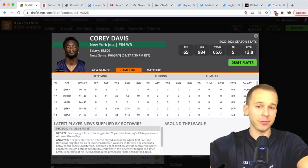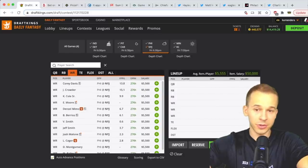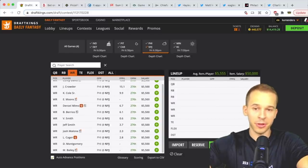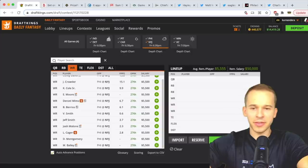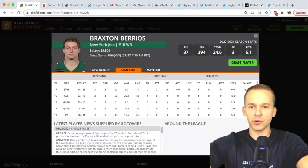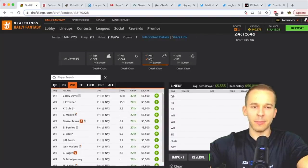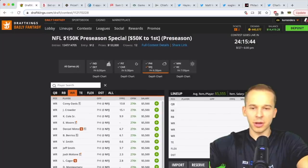At wide receiver, Corey Davis has been a target magnet and has been out there consistently. If we get about a half of football, Corey Davis makes for a pretty good wide receiver play. Jamison Crowder in the slot is fine — more of a veteran option. If you want to go to a second-half guy, Braxton Barrios is a slot receiver without big-play upside but can get you those short catches — he's a viable option in the second half.